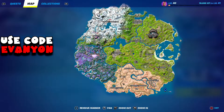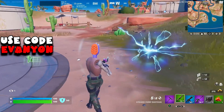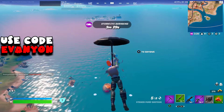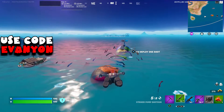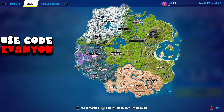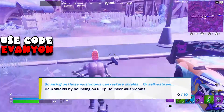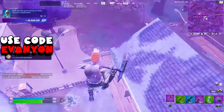From here we're going to the airship east of Condo Canyon, in the water. I bring the whiplash to the 7 outpost, where there are a bunch of rifts you can use to fly to the airship. We just need to emote there — we need to do that at 3 different airships, and this is the first one. From here we go all the way east of Rocky Reels to a second airship and emote again. That's the second airship — we just need one more.